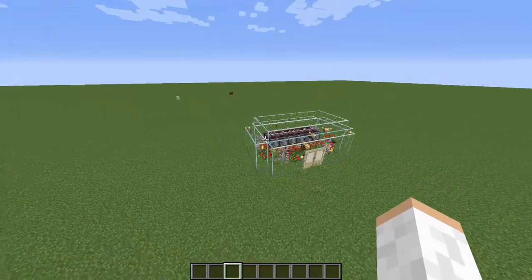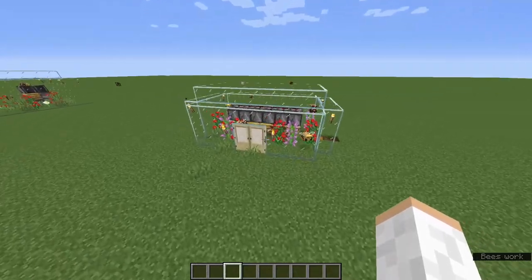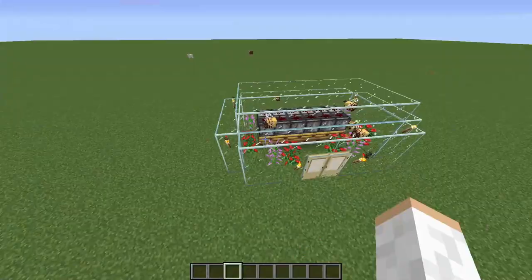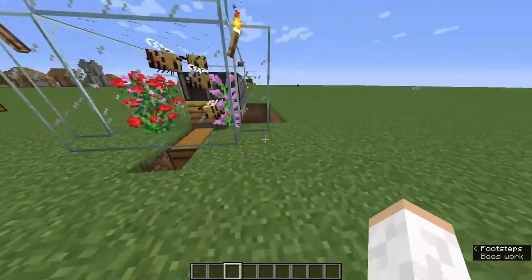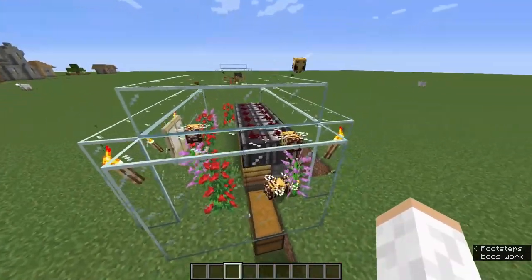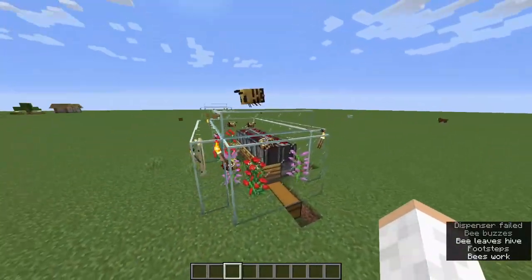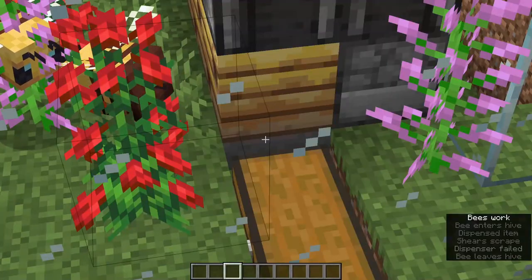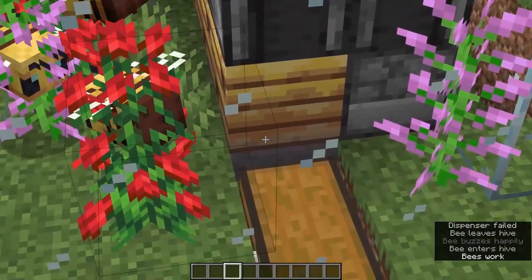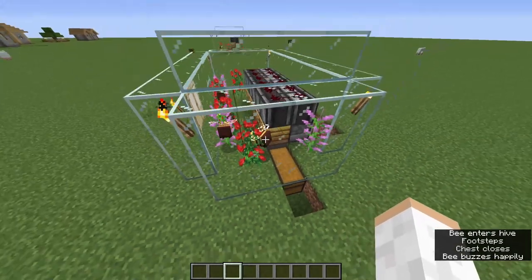You might be wondering why you need honey - well, it's not honey you need, it's honeycombs. The bees use flowers to pollinate, go to work, go inside their area, and get honey. Over here, shears and dispensers are used, and observers detect when it's a level five beehive, then the dispensers go off and use the shears to get the honeycombs.